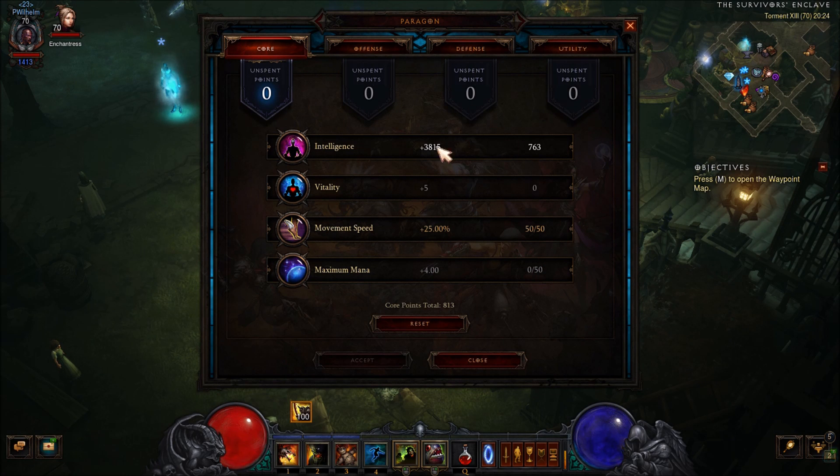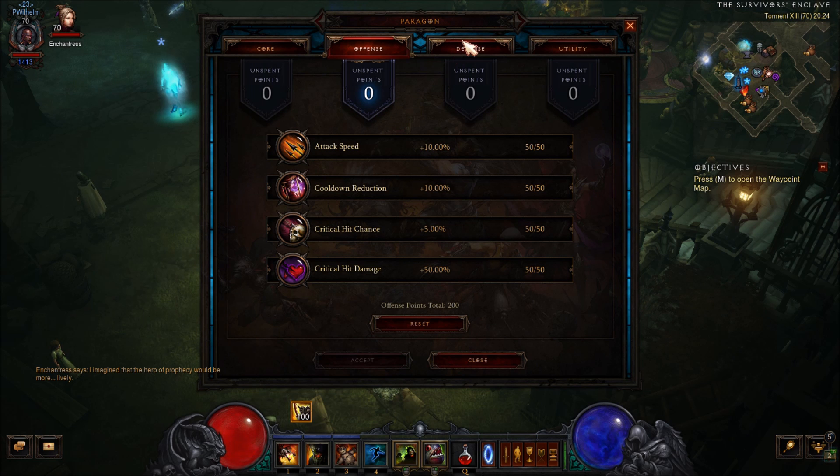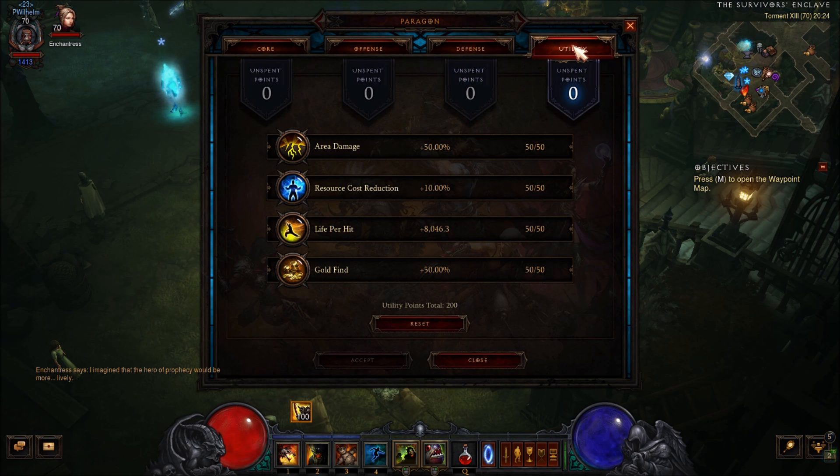For the paragon points: 25% movement speed, the rest goes into intelligence. For offense: crit chance, crit damage, attack speed, cooldown reduction. For defense: armor, life, all resist, and life regen. And as last, utility: area damage and life per hit.